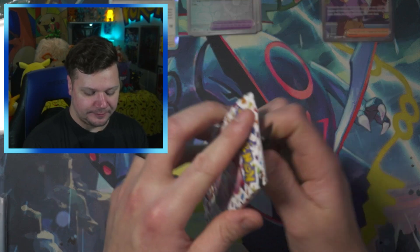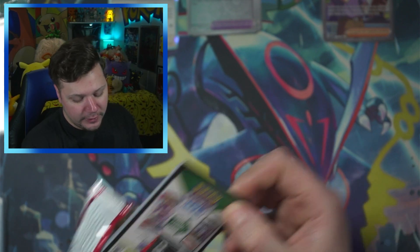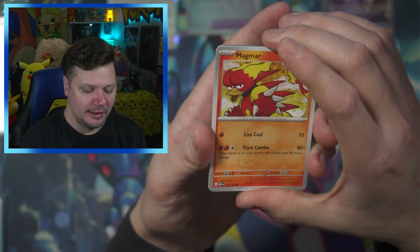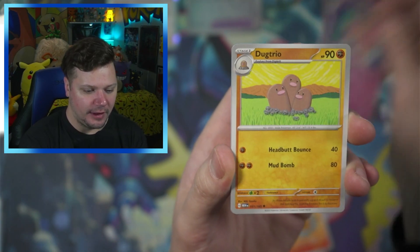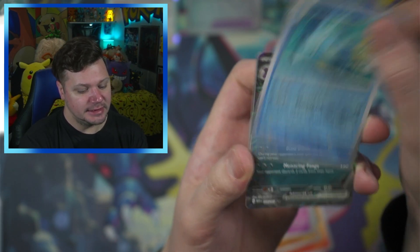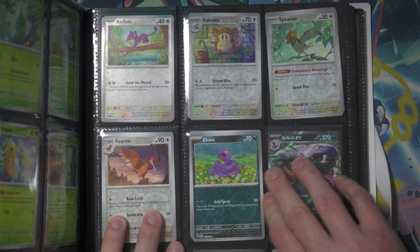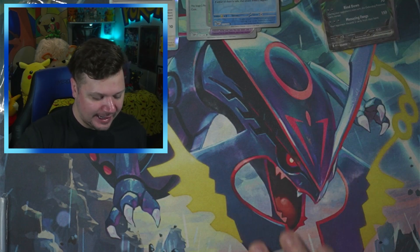Let's see if we can pull some more like that, but hopefully stuff I actually need for the binder. Third pack: Magmar, Horsea, Abra, Diglett, Clefable, Dodrio, Haunter, Pidgey, Scyther — and an Arbok! I actually need this Arbok, let's go! We'll definitely be adding that one to the binder. I can't believe it took this long to pull it.